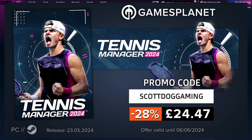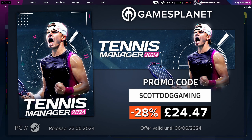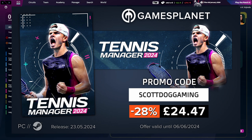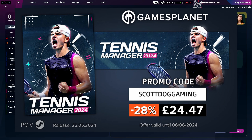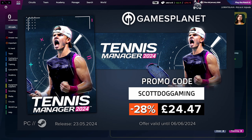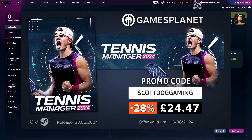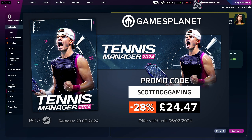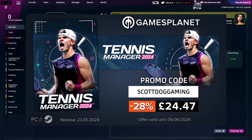Tennis Manager 2024 is out now. If you buy from Games Planet before the 6th of June using the discount code, it's going to be 28% off — making it around £24.47. You can get your code immediately from Games Planet and be ready for launch. Let me know if you're planning on picking this game up and if you want to see a series — I'm not necessarily planning one for this version, but if you want it let me know. Hopefully this was helpful — let me know your thoughts, I'll see you again soon.